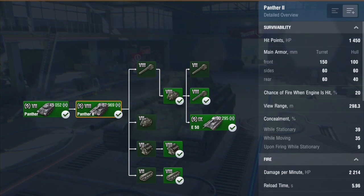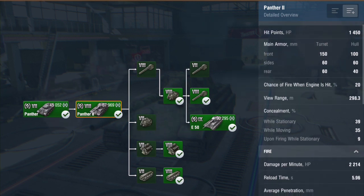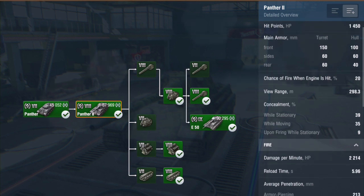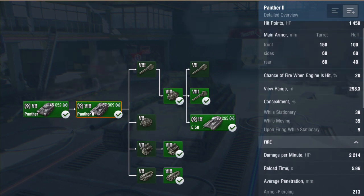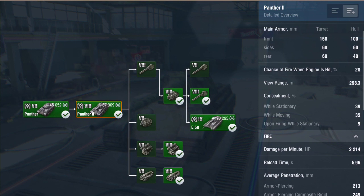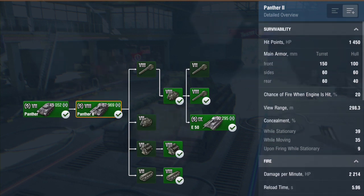Going on to the more detailed stats, you've got 1,450 hit points. The main armour on the turret is pretty good — 150mm at the front of the turret. It's got 100mm on the hull at the front as well, but the sides and the rear are pretty paper thin. It's got a pretty decent view range just shy of 300 metres. Camo profile is absolutely awful — quite below average.